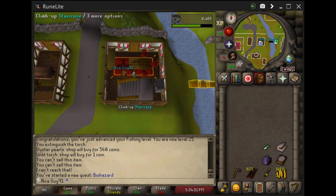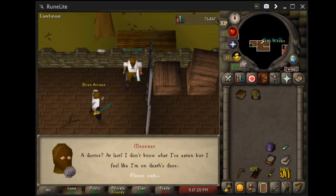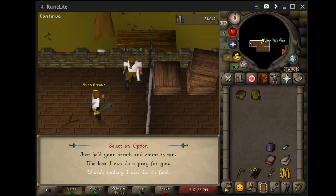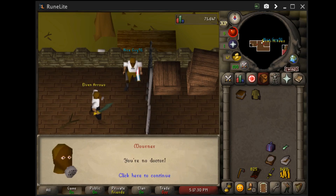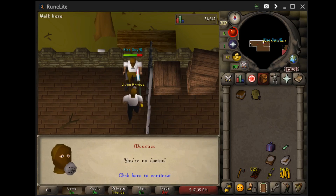Sheep Herder is next. Then we'll head to the Grand Tree and buy some items, as well as trade Golik for some more items. And then we'll go ahead and proceed with Dwarf Cannon.